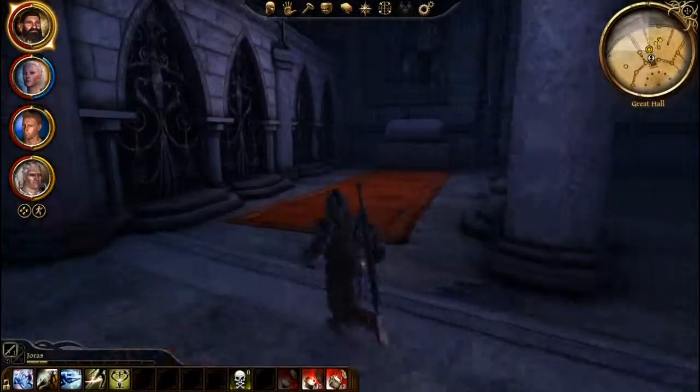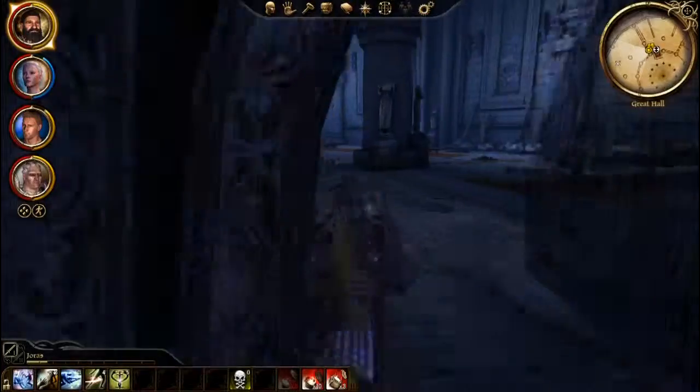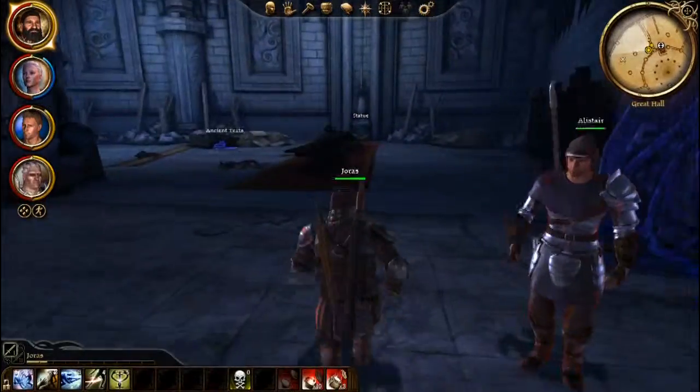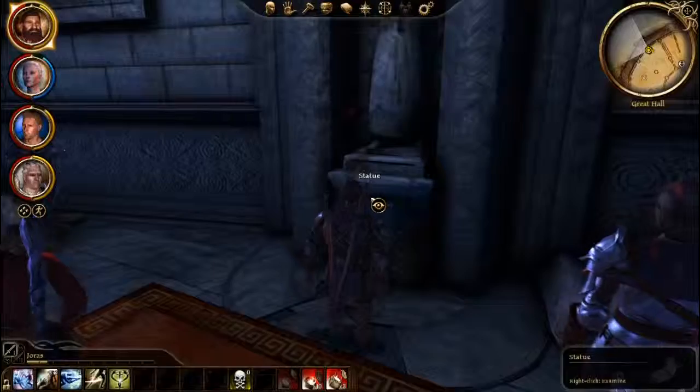I guess we have to go through that door — there's nothing over here. The blue door. All right, here's a statue to mess with. Last time I did this it summoned somebody.